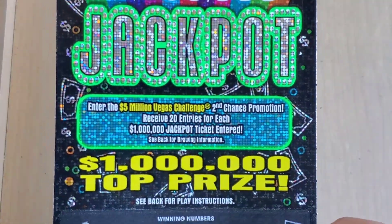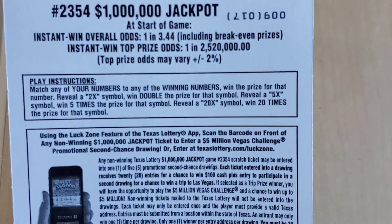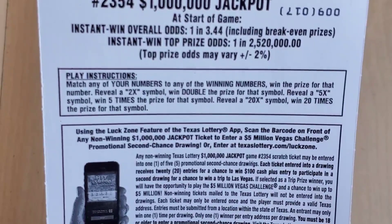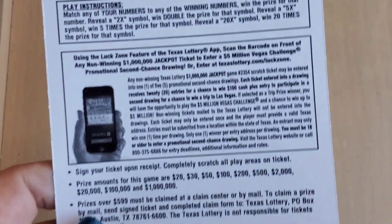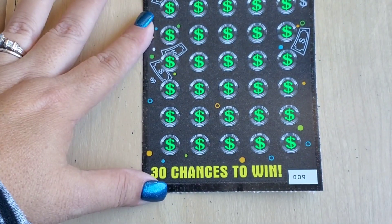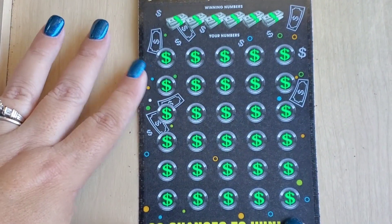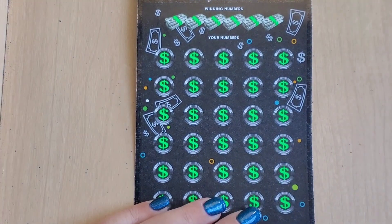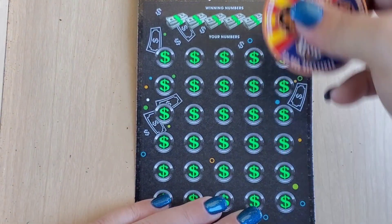I don't play this ticket too often, so here we go. This is how we play — it's a matching number to the winning number, or we can find a 2x, 5x, or 20x multiplier. Let's find some multipliers! We got ticket number nine — I love a ticket number nine, I wonder why.